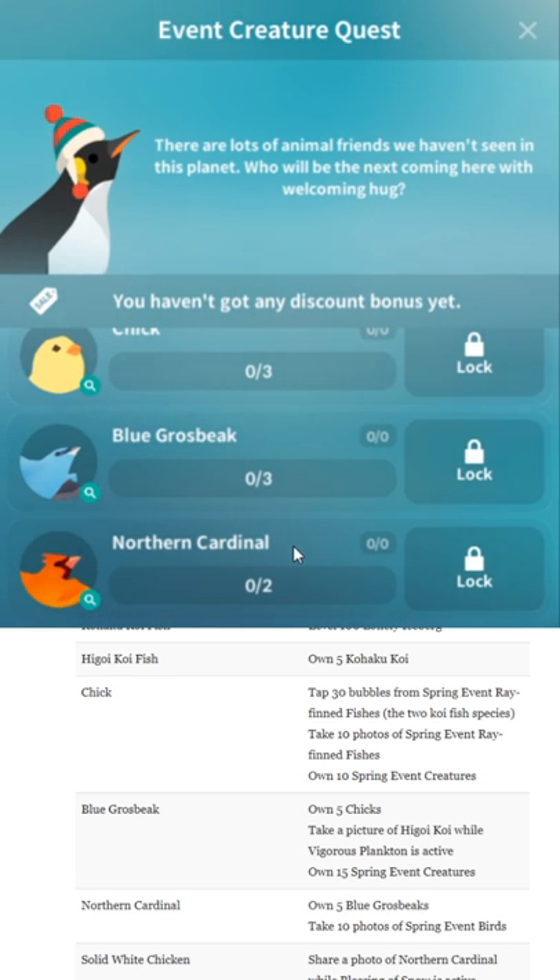You will need to use the skill for several of these event fish. Own 15 Spring Event Creatures with a Blue Grosbeak. Northern Cardinal: five Blue Gross Beaks. Take 10 pictures of Spring Event Birds.